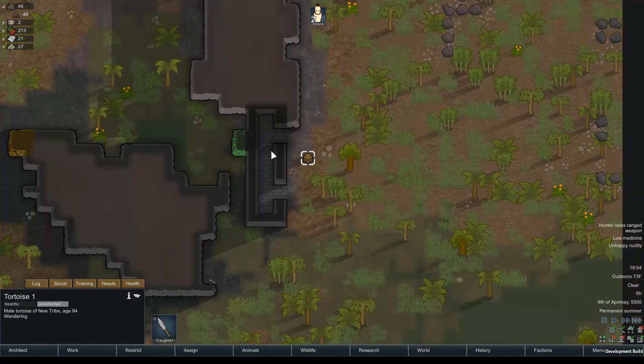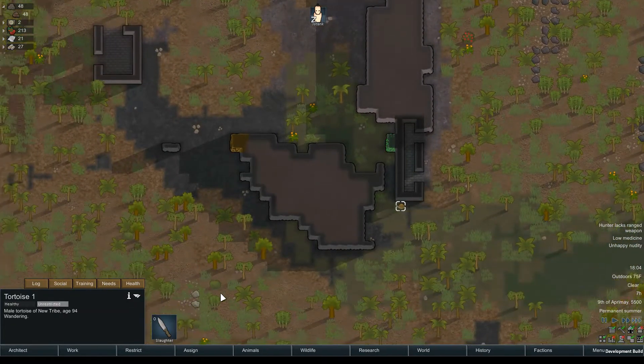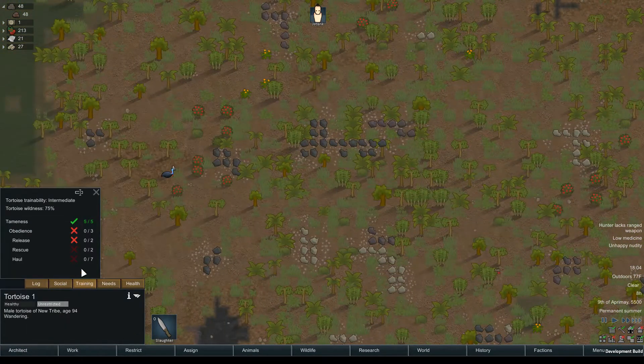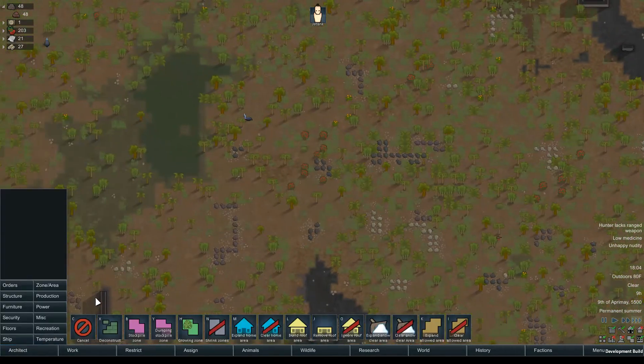A tortoise is self-tamed. Alright, we got a tortoise. I don't think we're going to eat him. I think we're going to be friends. He can be my friend — alright, Mr. Tortoise.